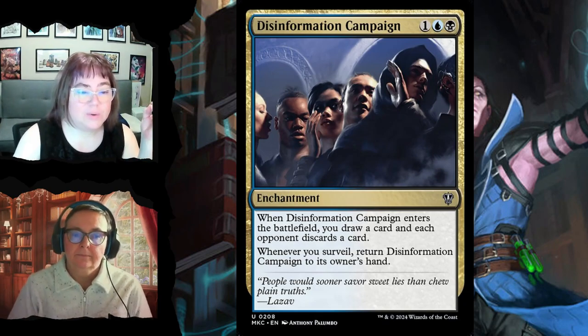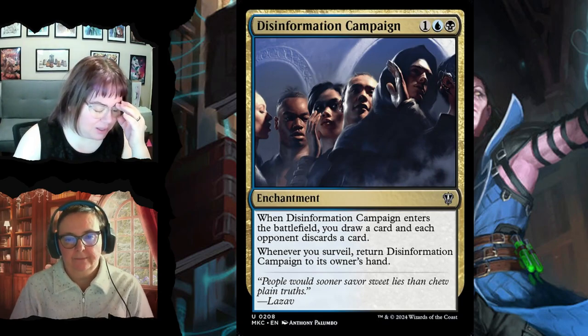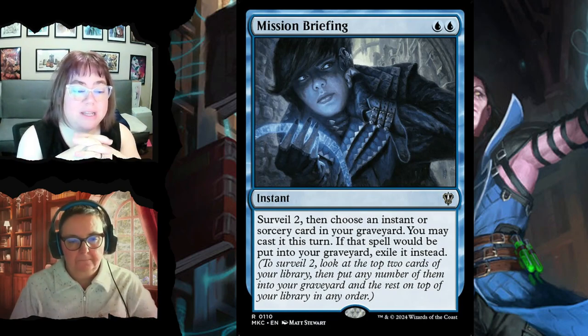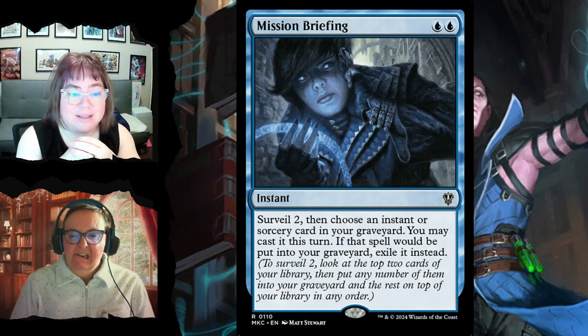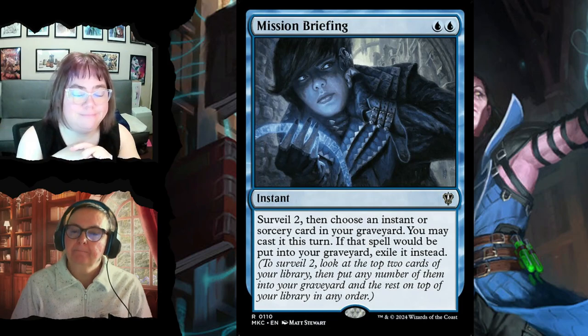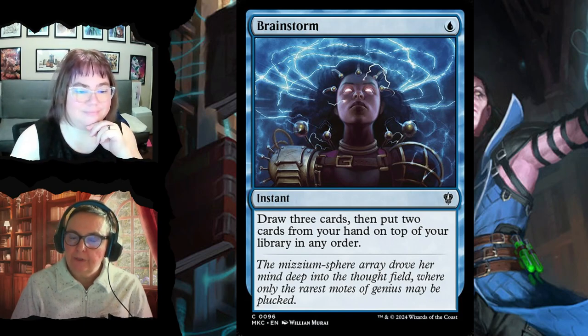Mission Briefing for two is an instant — surveil two, then choose an instant or sorcery from your graveyard and cast it this turn, still paying its cost. If that card would go to your graveyard this turn, you exile it instead — essentially giving flashback to graveyard spells. Brainstorm for one is a great instant: draw three cards, then put two cards from your hand on top of your library in any order, letting you plan your next move.